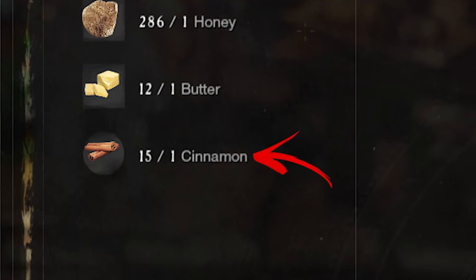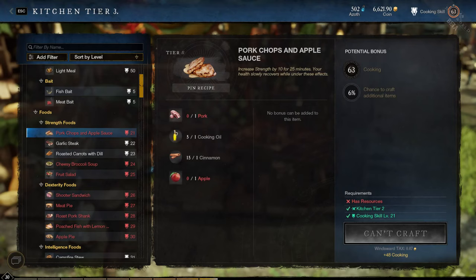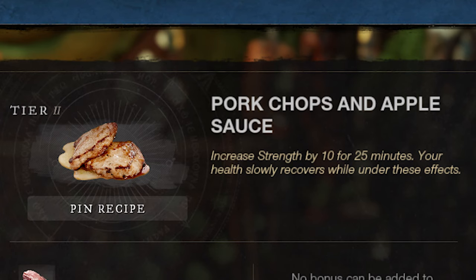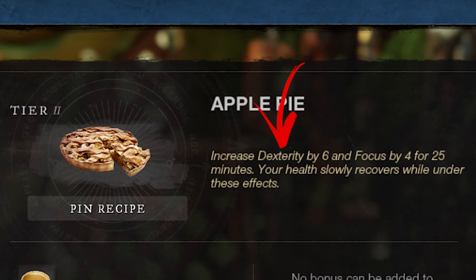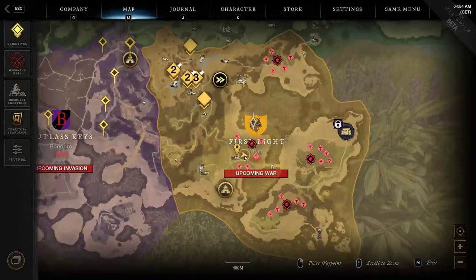Cinnamon is a cooking ingredient mainly used in recipes that increase your luck while mining, plus several other recipes that increase your stats like Strength, Dexterity, Focus, or Constitution. This ingredient can be exclusively found in the First Light region by finding and harvesting purple plants called Herbs.